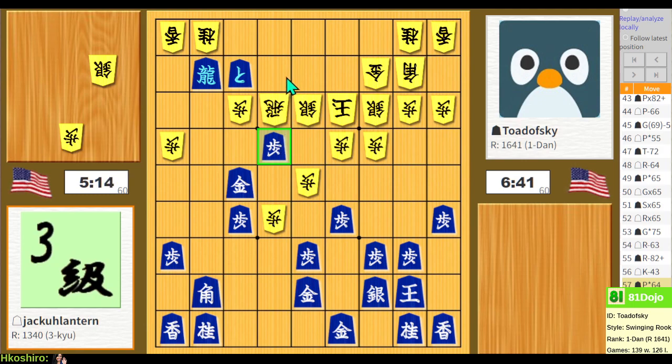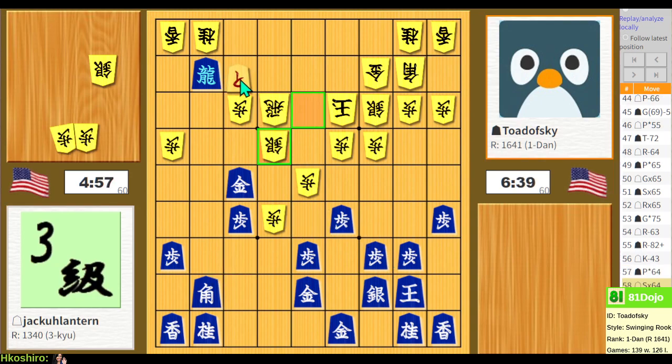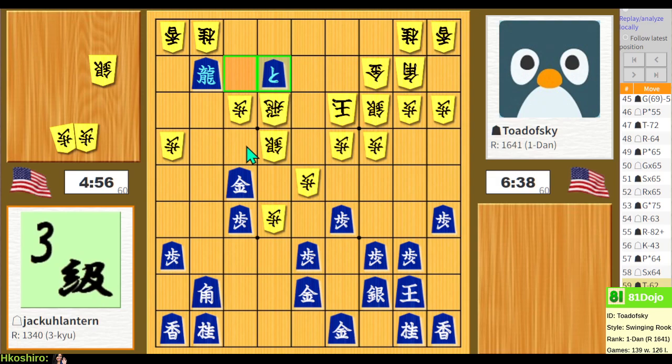Unfortunate. What attracted me to trying to do something very forceful here is that nothing's defending this gold general other than the king. Several times I hesitated with my attack and decided to wait and see what my opponent was doing first. Then my opponent did an attack and I had a choice between defending or counterattacking — and at least at one point here I counterattacked, and that's why we're here today.